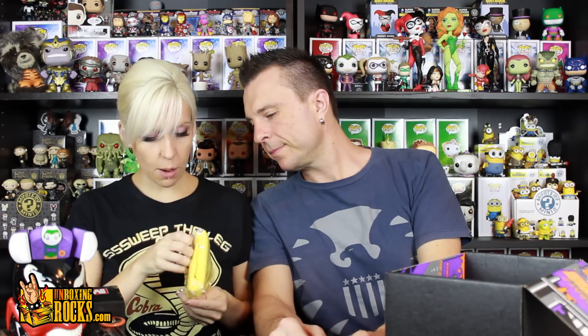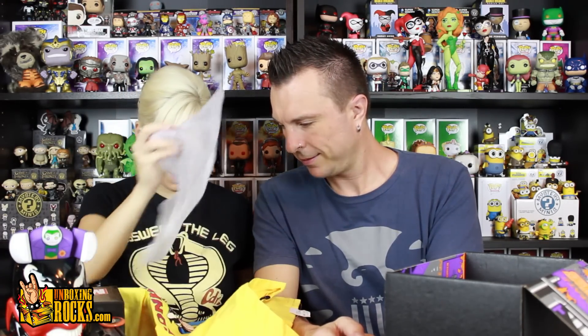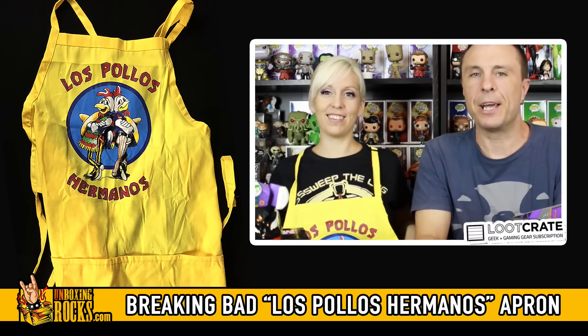What's this — a tote bag? I'm guessing it's a tote bag. Actually, I think it's an apron. What? Los Pollos Hermanos — and it's an apron! Do you recognize what this is? No — it looks good on you though. Oh, it's from Breaking Bad! I guess it makes sense — they cook in that. Yeah, so that makes more sense. If you haven't watched the show, you probably won't get it. I'll wear it and cook some stuff up in it.